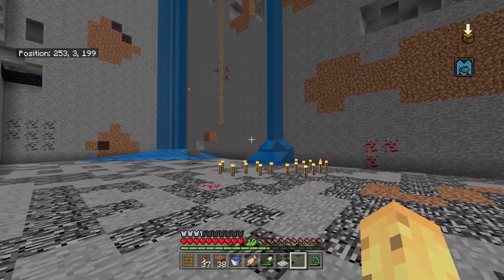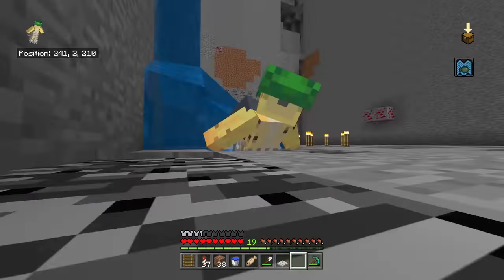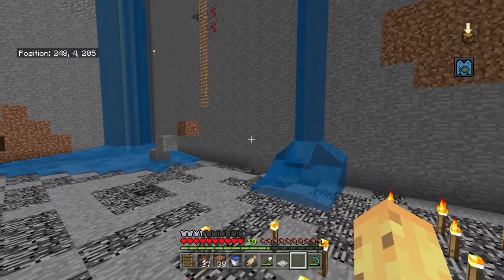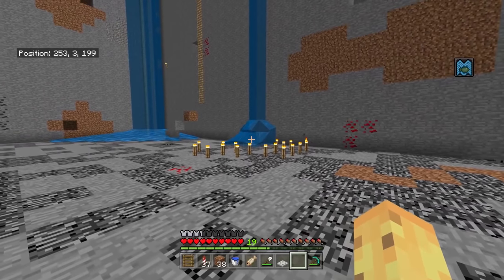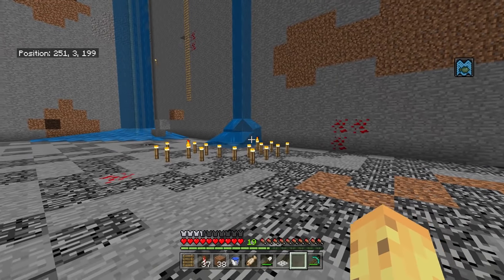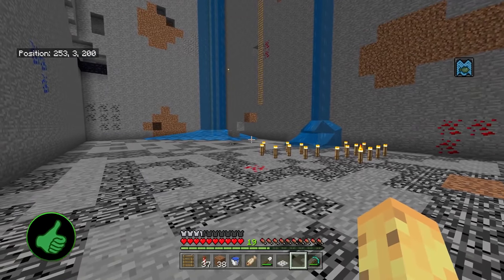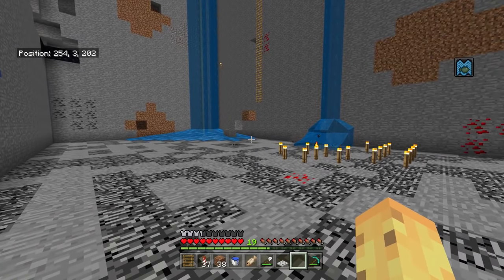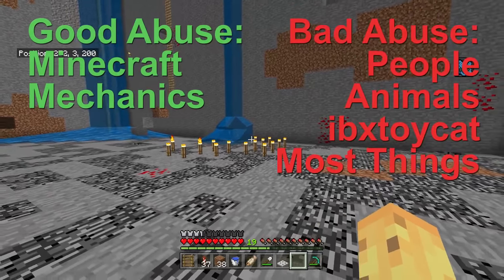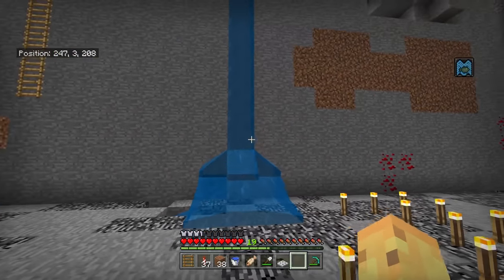Swimming is something that seems like a fairly basic concept - you get inside some water and then you can swim through it. However, there's actually some really weird around-the-edge uses for how this can work. And I figured, given that most of these aren't intuitive, I would go through some of the weirdest ways that you can abuse swimming in Minecraft.